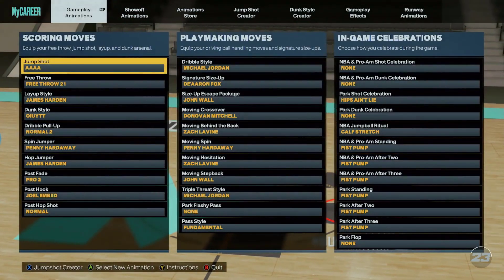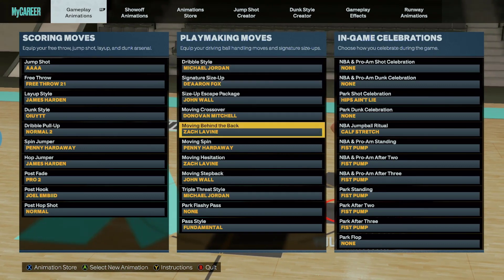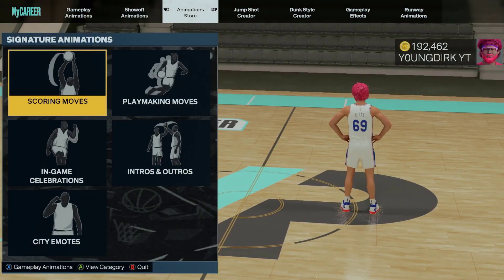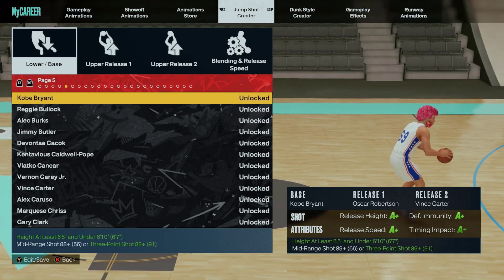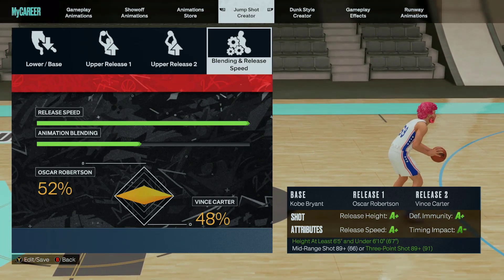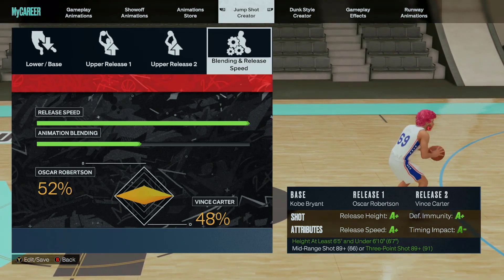For the animations on this build — you get the pro dribble moves, so put these on. You got that 80 ball control. These are pretty much the exact same dribble moves I use on my guard, so this build plays almost like a guard — it's actually pretty glitchy. This is the jump shot I would use on this build. I gave you all the animations and the jump shot, and for making this video super short I'd appreciate it if you could drop me a like.